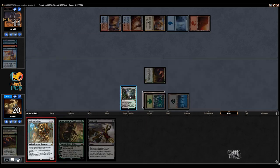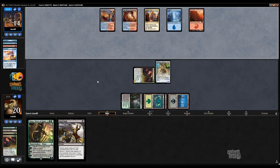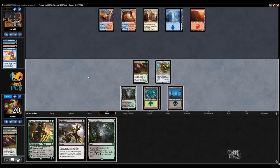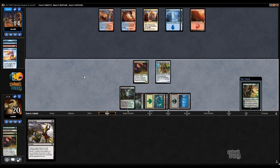Fifth land so we can play Nissa this turn — it's probably the ideal draw, not that I'm complaining. And now is the point where if they have a Torrential Gearhulk, we just kind of get to lose. Because they flashback Harness Lightning or Disallow or what have you. The nice thing about Nissa is that it does force them to act before we go to combat.